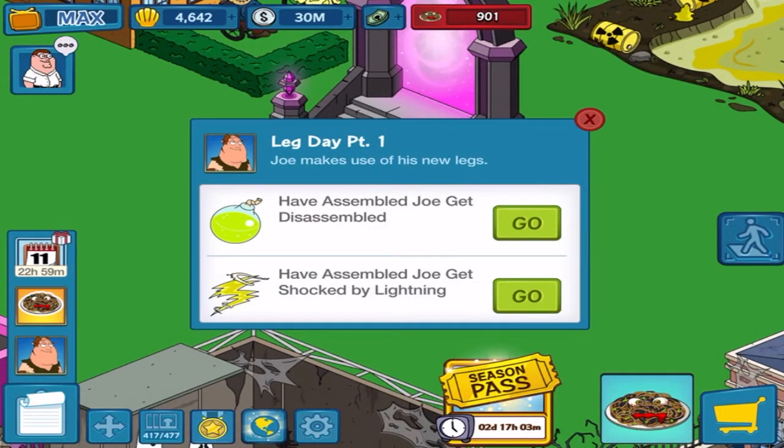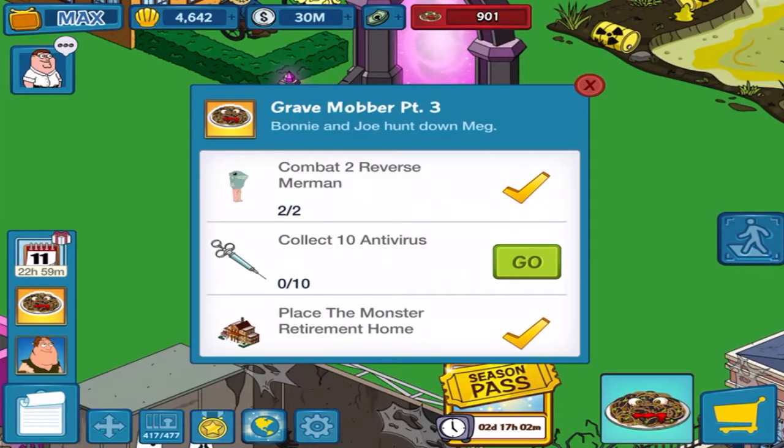I'm sure they're gonna be okay. Assembled Joe's tasks: get disassembled, get shocked by lightning. I've also got the main quest line here, but usually in the final week the main quest line isn't really required. If you do it, you can get some clams — I think it's usually only five clams — so it's not worth it. I would suggest just skipping this.